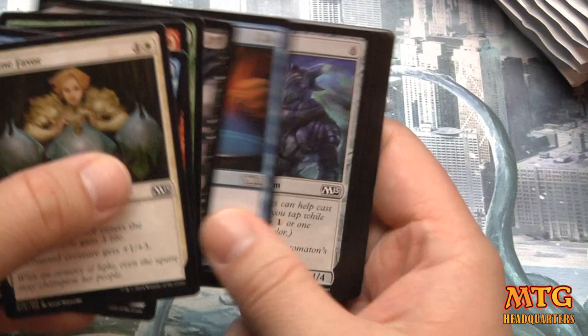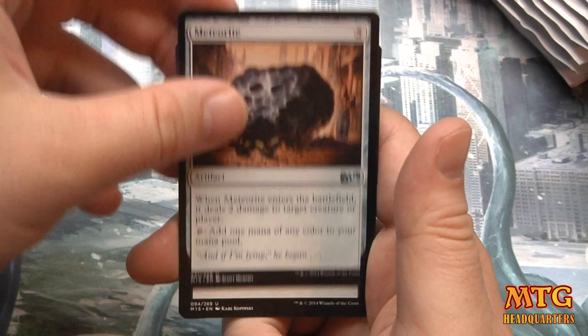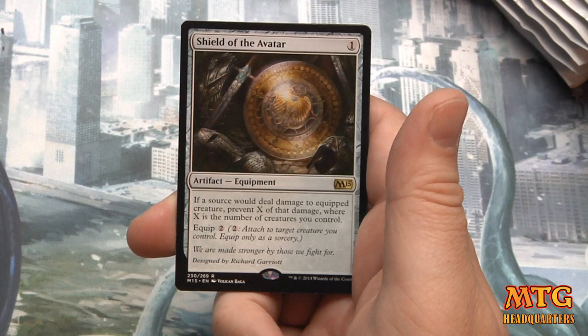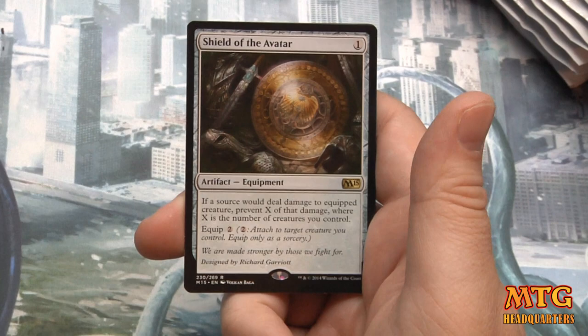Pack two. How have all your release day events been? I'm assuming this will be coming out after the dust settles a bit, maybe in the middle of the second week. What have you guys been noticing in draft? Cards here: Meteorite, Endless Obedience, Circle of Flame, and Shield of the Avatar — if a source would deal damage to the equipped creature, prevent X of that damage where X is the number of creatures you control.